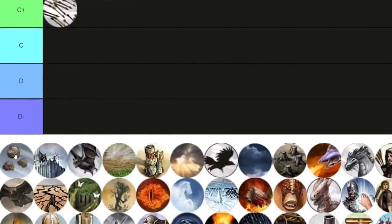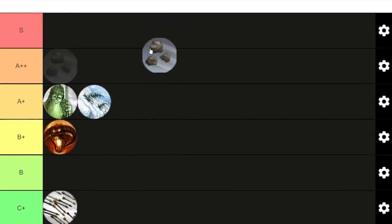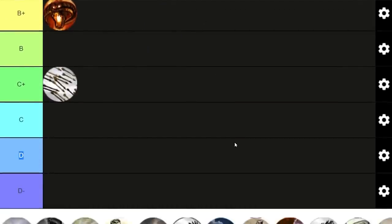Barrage is actually pretty nice, in my opinion. It hits very hard against enemy units and buildings. The ideal situation to use Barrage is when you're attacking and the opponent is defending — you get the chance to hit Barrage on enemy structures and units at the same time for maximum value from this 15 powerpoint spell. I'm going to place it in A++. It's one of the best 15 powerpoint spells, in my opinion.